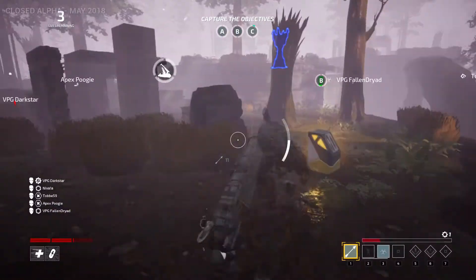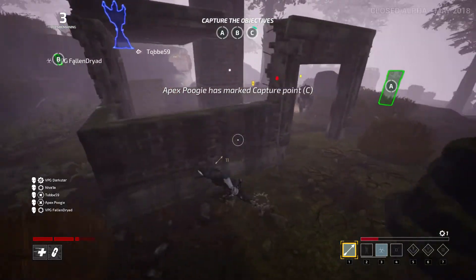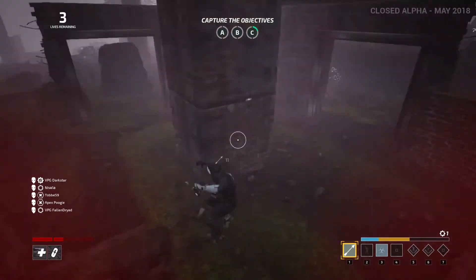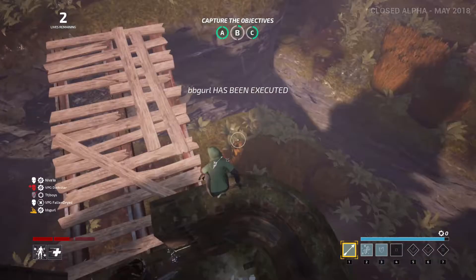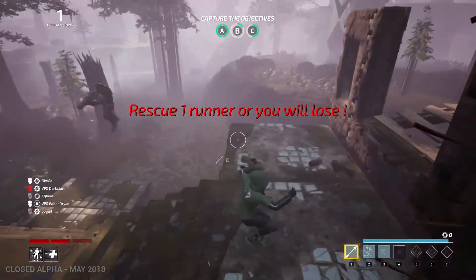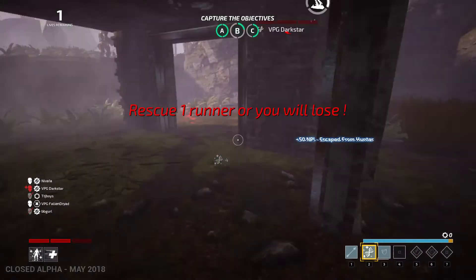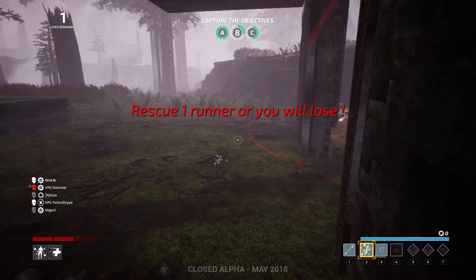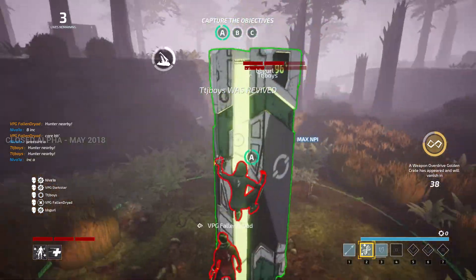Runners are very agile but you go down very quickly to a hunter in a few shots if you get hit, so you have to utilize your high movement to avoid the hunter's shots. Runners can climb up walls and trees and easily maneuver around a hunter. You also have an evade key which lets your runner roll in one direction to avoid an attack. So you must use your mobility along with your abilities to prevent yourself from going down to the hunter.